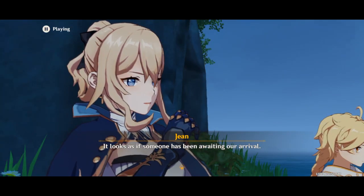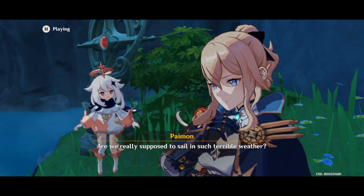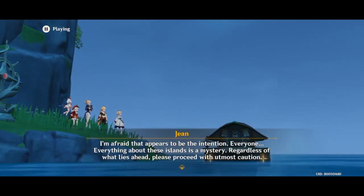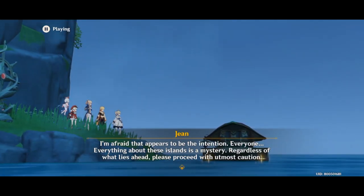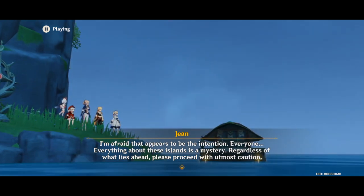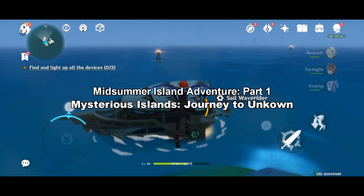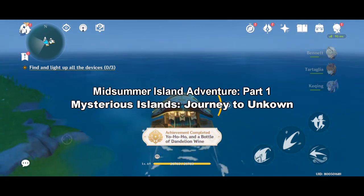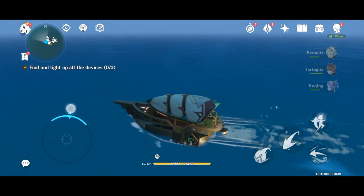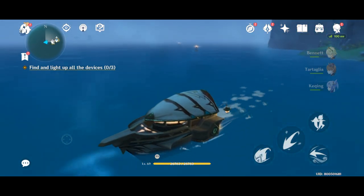Hey guys, what's up, Ikauna here, welcome back to another Genshin Impact video. Today I'm going to show you how I was able to complete this quest. This quest is called 'Find and Light Up All the Devices' and it's part of Midsummer Island Adventure Part 1: Mysterious Island Journey to Unknown. In order to find the three devices that you have to light up, you just have to follow the glimmering beacons.